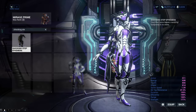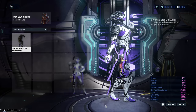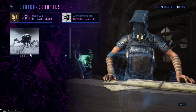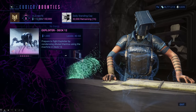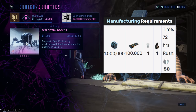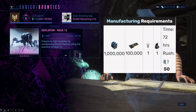The Shocking Step Ephemera will spark electricity behind you every time you step on the ground. You can get the blueprint for it from the Exploiter Orb boss fight with a 5% drop chance. The blueprint also has to be crafted, which will take 1 million credits, 100,000 Circuits, Volt Systems, and 1 Vitus Essence.